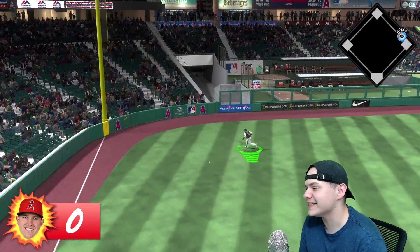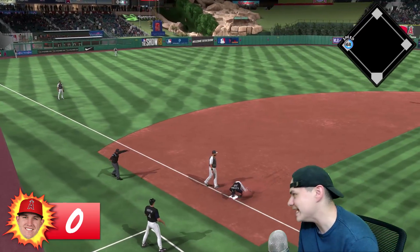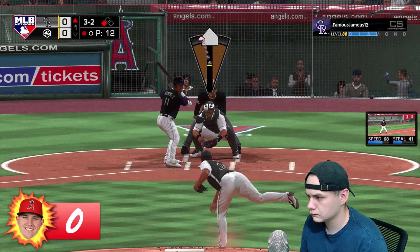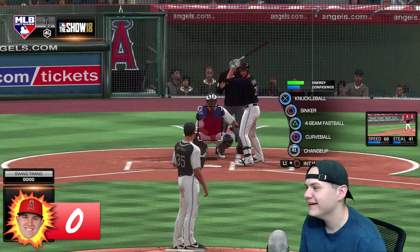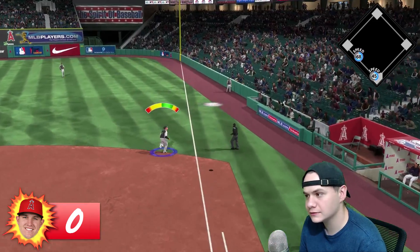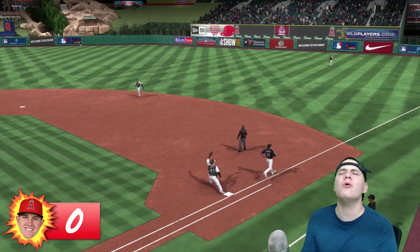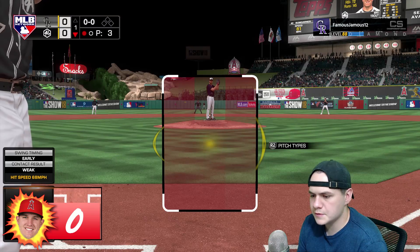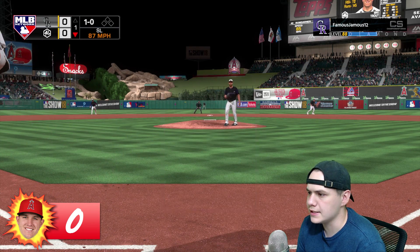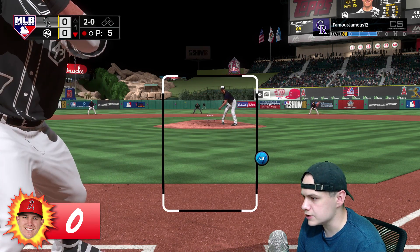First at-bat: Charlie Blackman gets a hit the other way and gets a triple on the first at-bat — of course he does. Got his next player to strike out, then Jose Ramirez goes down looking. Paul DeJong makes a web gem play to get Nolan Arenado out. Now here comes Mike Trout for his first at-bat of the game — hopefully he can get a hit off Bumgarner and get this game off to a good start. I've been hitting a lot better in Angel in the Outfield with Trout lately.